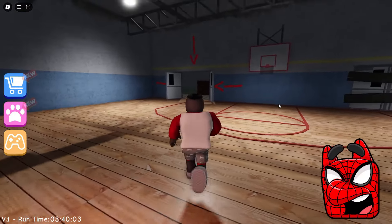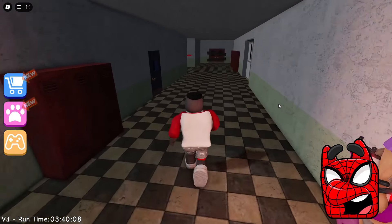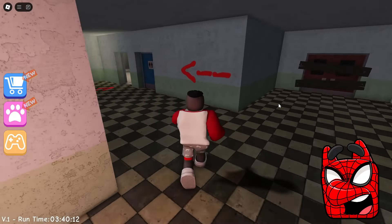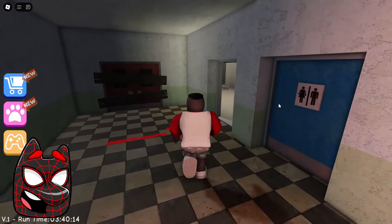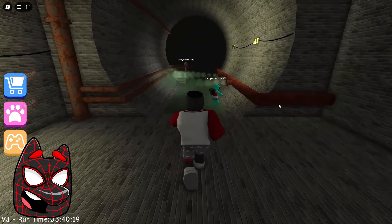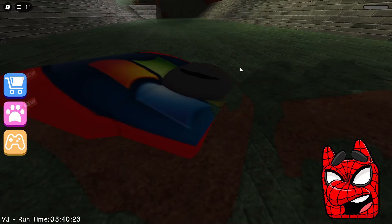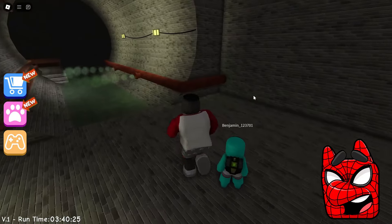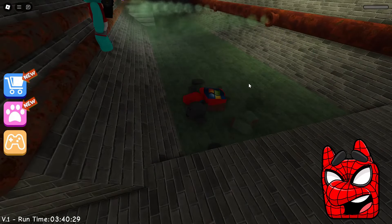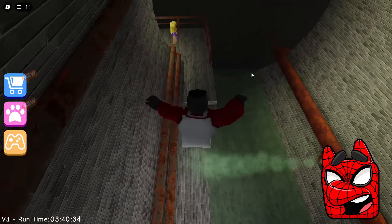Now we're in the gym and now we'll have to run away from Miss Annie again. Every time she appears as suddenly as possible and it makes me very scared. It's good that this time we will also be able to deceive her, and now we will need to turn right when leaving the gym. I can already see the signs where we need to run. Looks like we need to run straight to this toilet. Great, now we need to jump into this manhole and now we're in some kind of sewer.